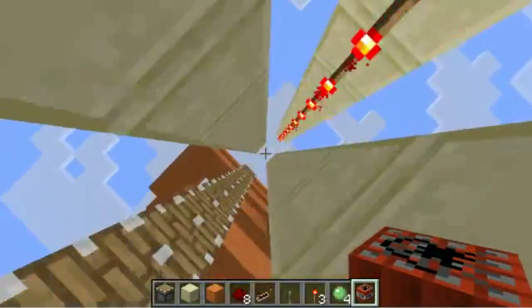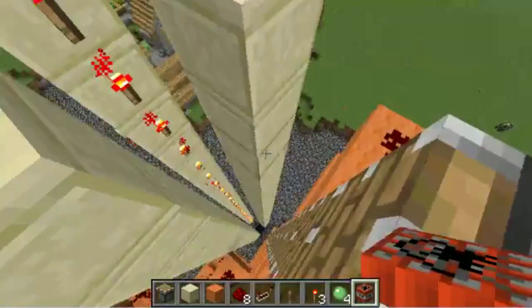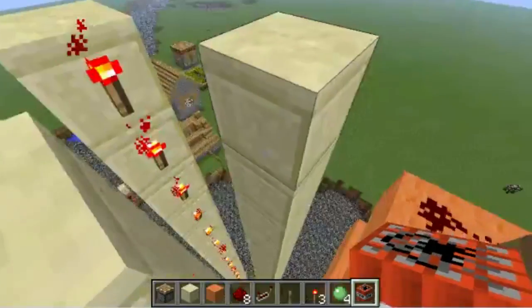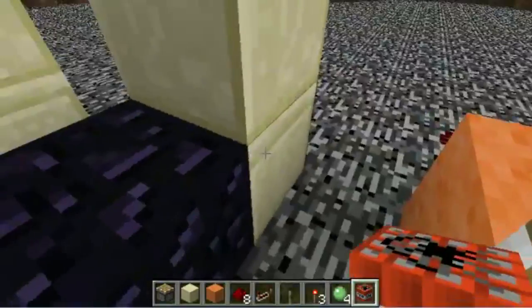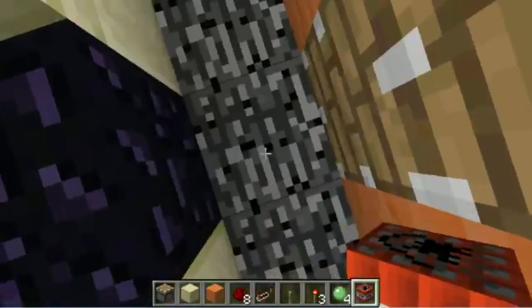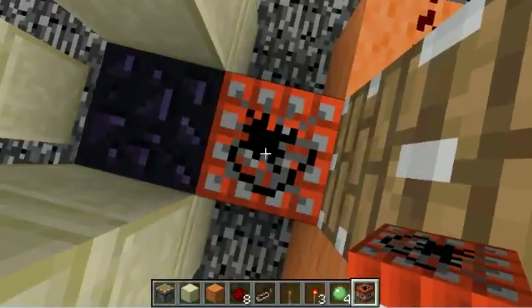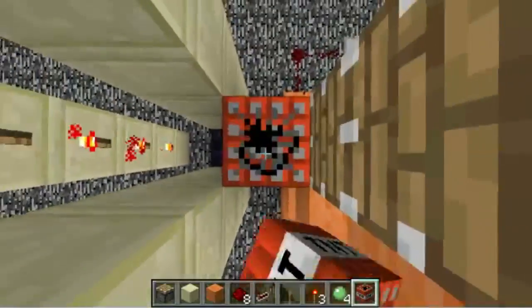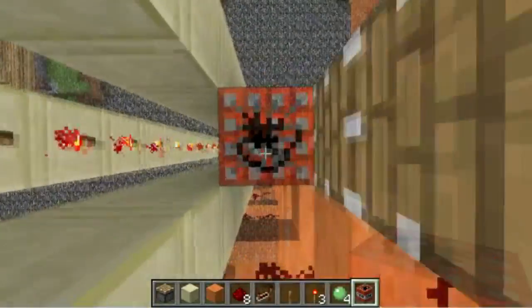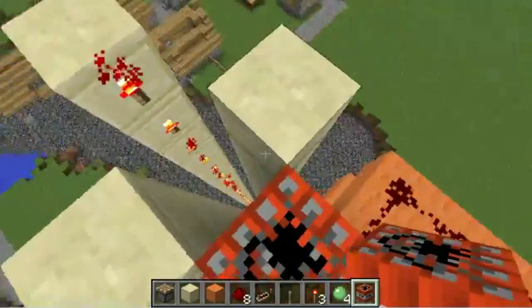I figure if this doesn't do it — I might try a larger one if it doesn't. Twenty blocks of TNT, and we're not gonna count that block — that's not gonna detonate. So here's one, two, three... twenty blocks of TNT should all detonate on the obsidian at once.